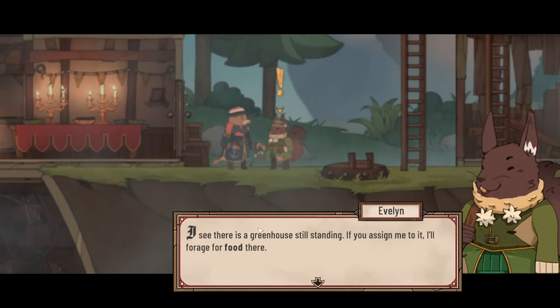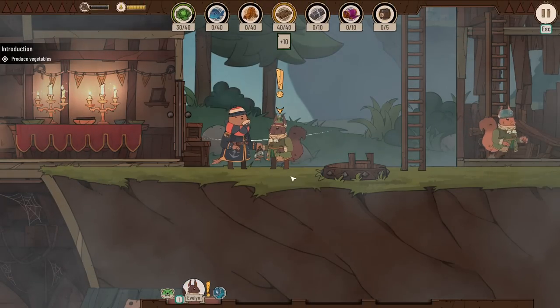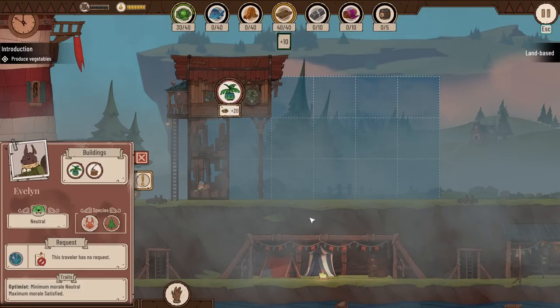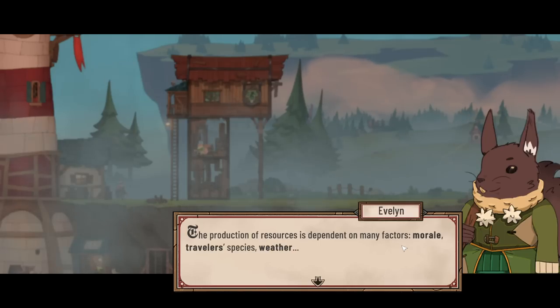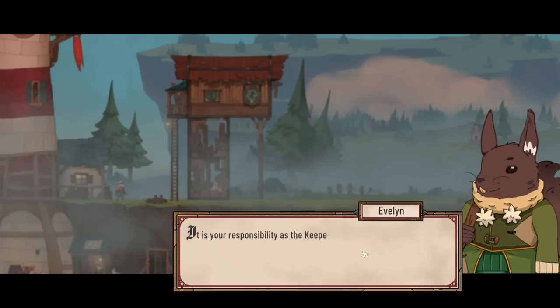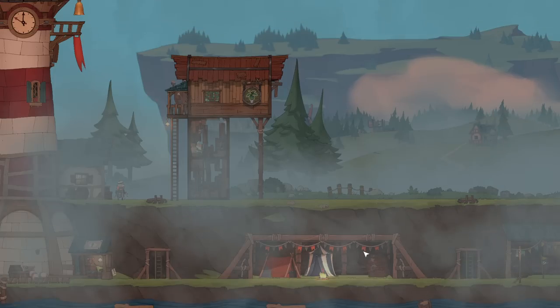I see there's a greenhouse still standing. If you assign me to it, I'll forage there for food. Good idea — producing resources is survival 101. The production of resources is dependent on many factors: morale, traveler species, weather. It's your responsibility as the keeper to make sure the tasks get assigned effectively. It's your home after all.